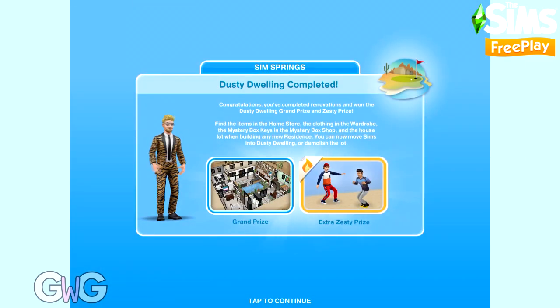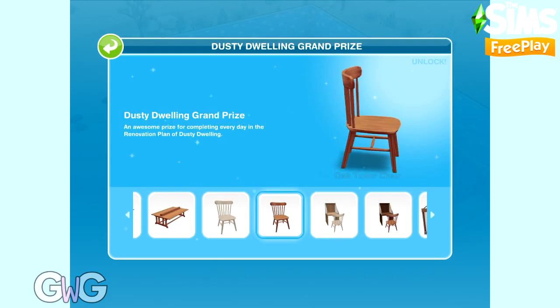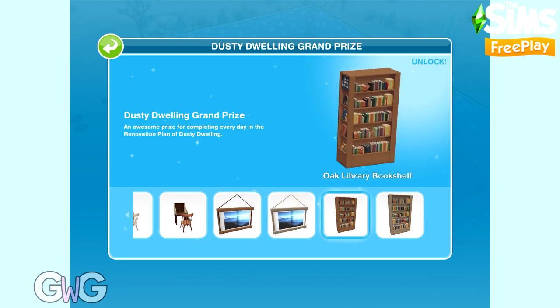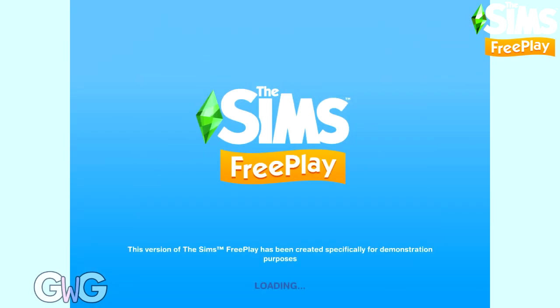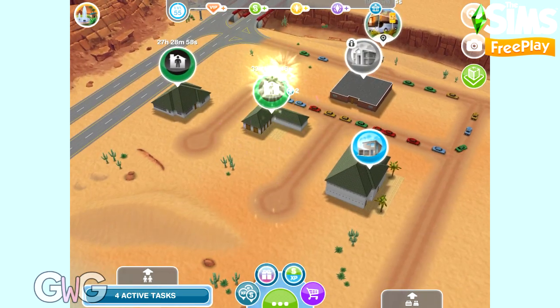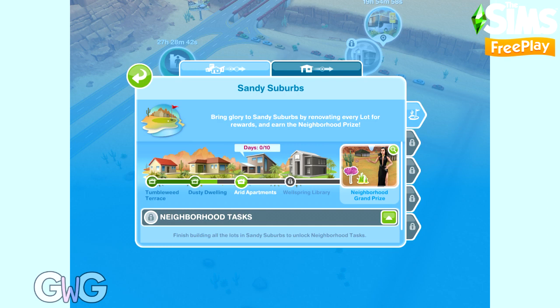We've completed the event and unlocked the grand prize house template and other items. Remember these prizes are available even if you don't complete within the time limit, as long as you still complete the event. The house template can be found on a standard and premium residence under the driveway homes tab. We also completed the zest zone in the time limit — if you manage to do that you will find the pre-teen male items in a wardrobe in Create a Sim. Once you complete the Dusty Dwelling event, you'll get the pop-up to begin the third event, Arid Apartments. The timer starts automatically after 7 days but you can start it straight away from the Sim Springs overview.